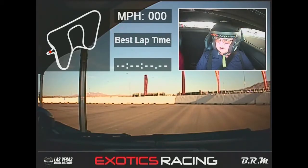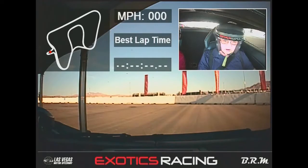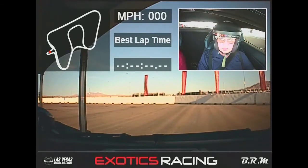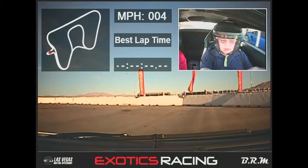We're doing 12 laps today in the Lamborghini Gallardo. With your foot on the brake, pull back once on your upshift right up here — that'll put you in first gear. We'll pull straight out and to the left. The most important thing today: have a good time.